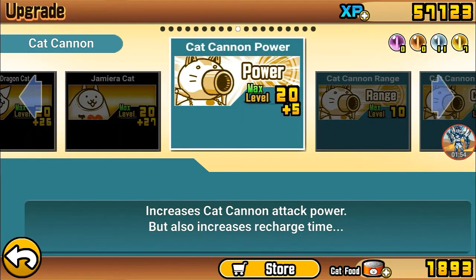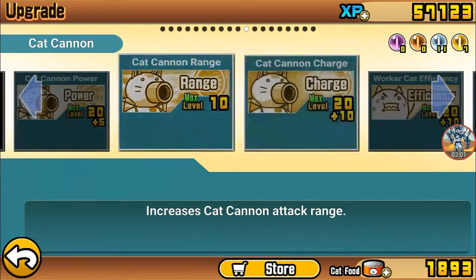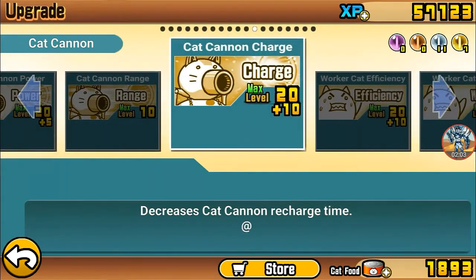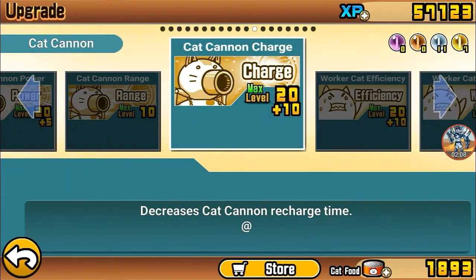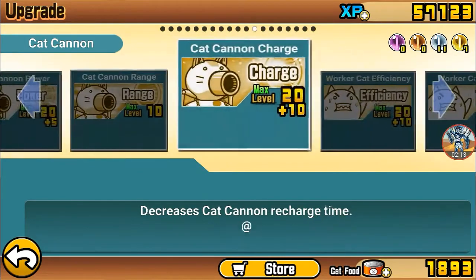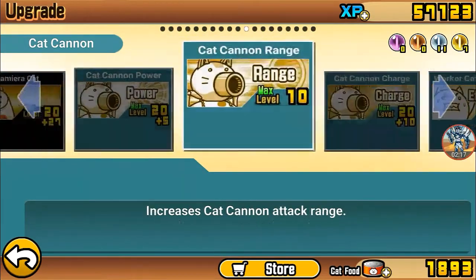So what does this mean? The more you upgrade cat cannon power, the more it increases your recharge time. It basically cancels out with cat cannon charge. If you keep upgrading cat cannon power and keep upgrading cat cannon charge together, they cancel each other out — so in the end you go back to square one. Cat cannon charge doesn't actually do anything.